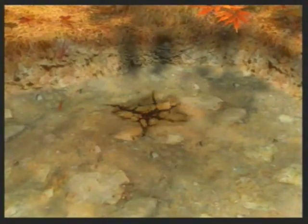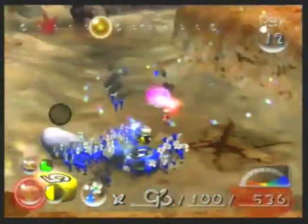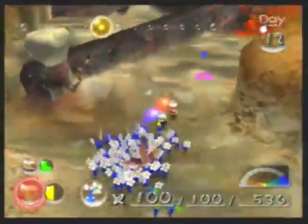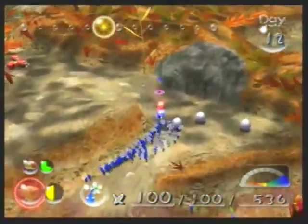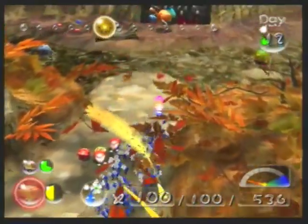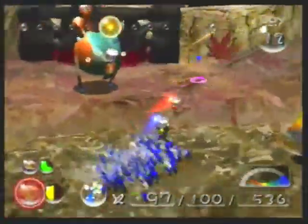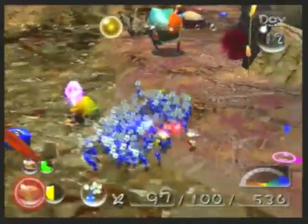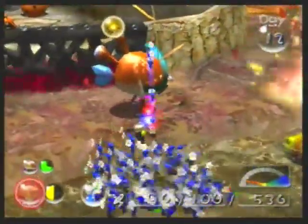Over here we have the last overworld drain in the game — there aren't actually any drains in the underground areas, so I suppose that was the last drain. Once again, it gets rid of some of the cool scenery by taking care of the water. Now I think it's time we paid a visit to the bridge before that Gatling Groink respawns. It respawned quickly! Well, maybe the yellow Wallywog should be dealt with first. Let's just kill it and move on. The Gatling Groink shot the Wallywog! Awesome — thank you, Gatling Groink! Sometimes Gatling Groinks can be useful, like the Decorated Cannon Beetle. Their projectile attacks can be used to damage and defeat other enemies, so that's a useful strategy.